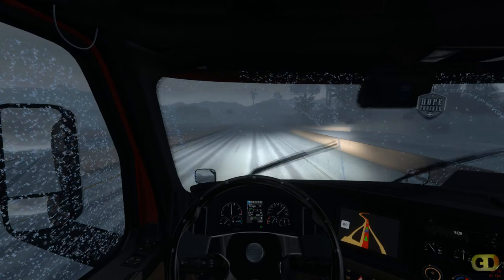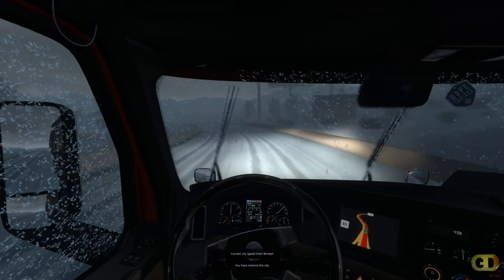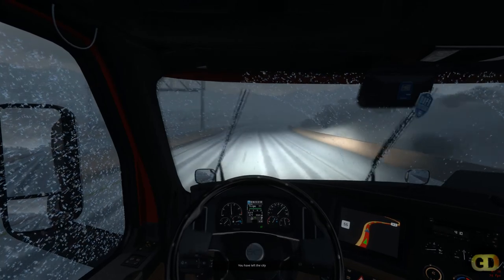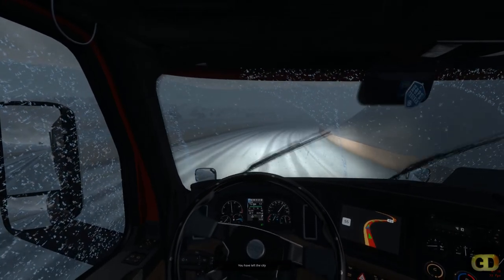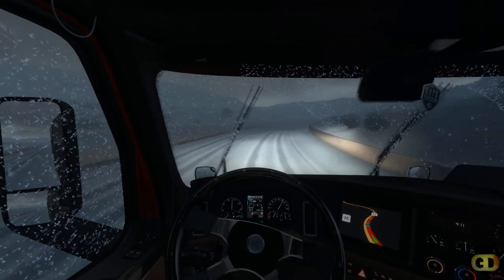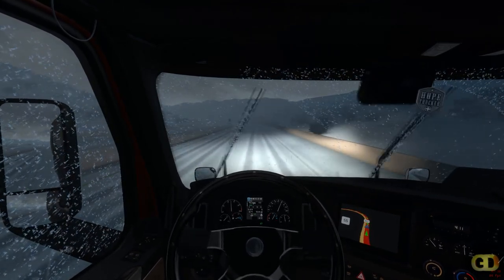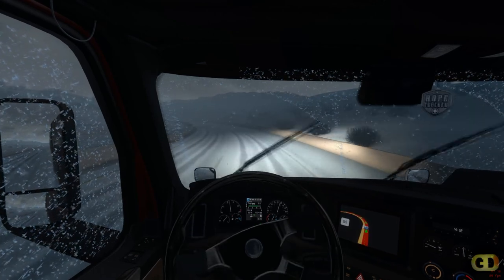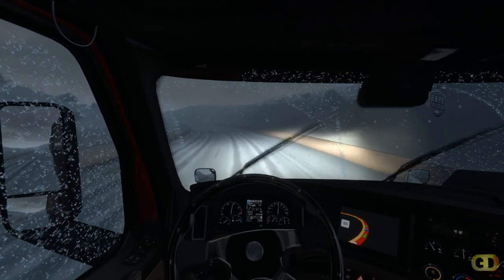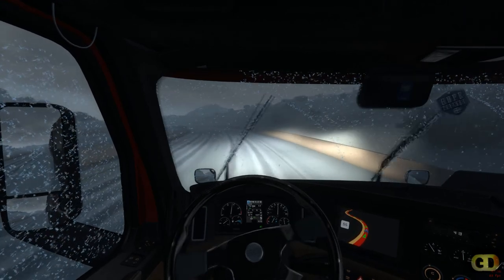I'm using the winter weather mod because if I don't use it, it still snows but it doesn't land on the windshield or anything — it just looks like snow falling from the sky, because that's the way they've got the server set. I figured if it's going to snow, might as well throw the mod on and have it show snow properly. Those little round white dots you'll see in the streaks are the server snow. Kind of hard to see, but they are there.